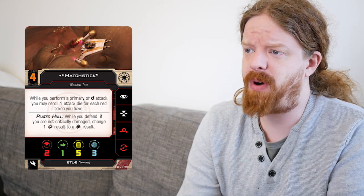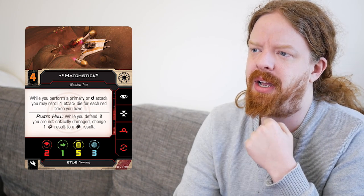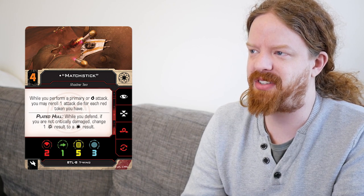We also have Matchstick at Initiative 4. While you perform a primary or turret attack, you may re-roll one attack die for each red token you have. We're looking mainly at three red dice if you're at range 1 with the primary or dorsal turret. But how realistic is it to re-roll multiple dice? Stress tokens are easy enough to get. Strain tokens — it's not going to have tech slots, so we can't take prime thrusters. If there's a way to get two red tokens in general onto this pilot it's okay, but you're still having to stack red tokens and that is significant downside. I don't love it — I'm more interested in the Initiative 5 and 6 parts.